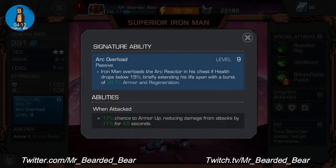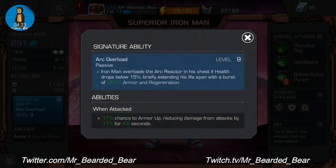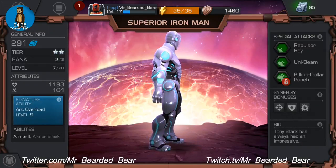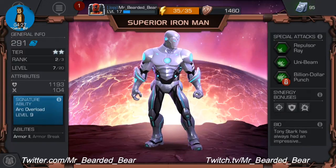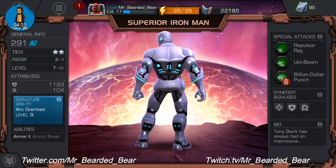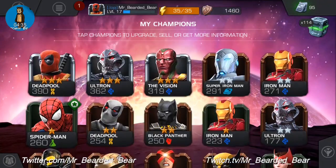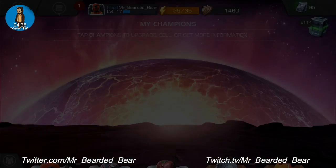Basically Iron Man overloads the arc reactor in his chest — if health drops below 15% it briefly extends his lifespan with a burst of 38.7% armor generation. If I can get that up to 99% then he's going to take quite a lot of beating. His special attacks are Repulsor Ray, Unibeam and Billion Dollar Punch — I haven't unlocked that last one yet, I need to rank him up again.